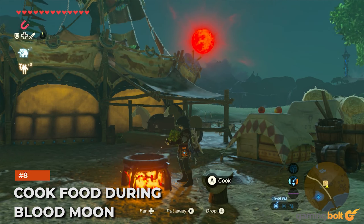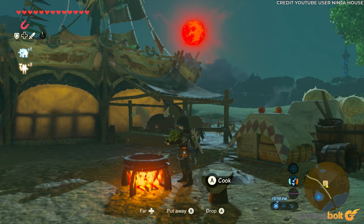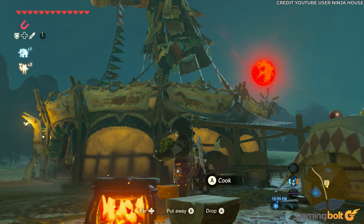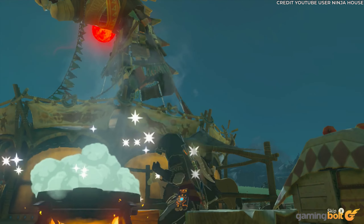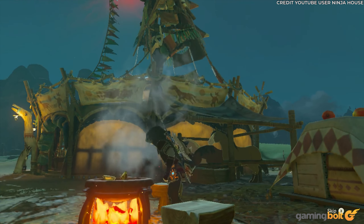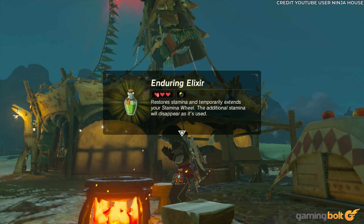Cook Food During a Blood Moon. Occasionally, the nighttime moon looming over Hyrule turns a chilling blood red. Things get spooky during the blood moon, with dead enemies reanimating zombie-style, potentially causing extra resource-draining encounters for Link. As an antidote — or perhaps as preparation — Link can cook under the blood red moon, with recipes concocted during this time offering increased stat boosts compared to cooking in normal daylight.